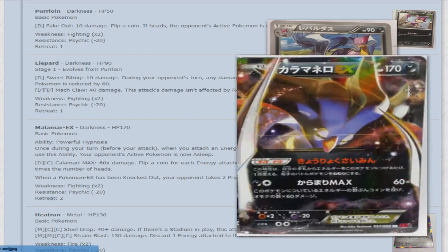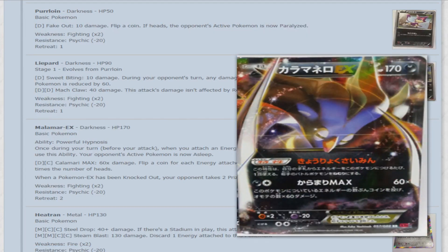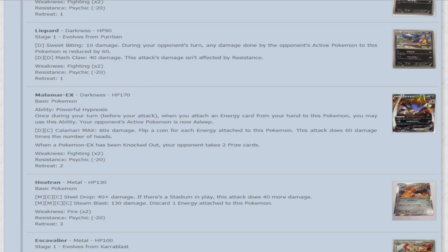Now we're moving on to Malamar EX, one of the best cards in this set — 170 HP. Its ability, Powerful Hypnosis: once during your turn before your attack, when you attach an energy card from your hand to this Pokemon, your opponent's active Pokemon is now asleep. Its attack Calamari Topsy-Turvy for Darkness and a Colorless does 60 times the number of heads on coin flips for each energy attached. Run it with Victory Star, and if you have at least three energy and get all three heads, that's knocking out pretty much everything. That ability is great in itself, and it has good synergy with Honchkrow — put the opponent to sleep and then Honchkrow attacks for 120 damage.